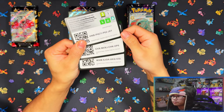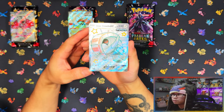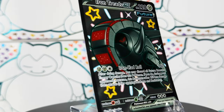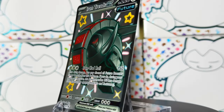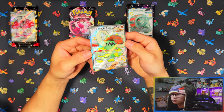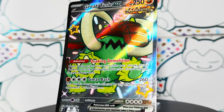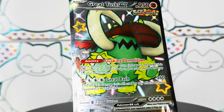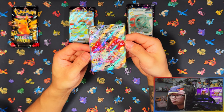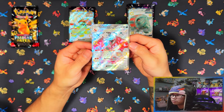Let me crack these open. Here are your code cards for the three tins. Here is your Iron Treads full art shiny ultra rare promo card. Here is the Great Tusk full art shiny ultra rare promo card. And the Charizard — this is basically a reprint from Obsidian Flames from what I can remember, they just shinified it — and there's the Charizard.